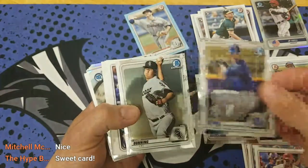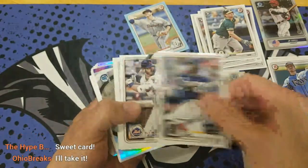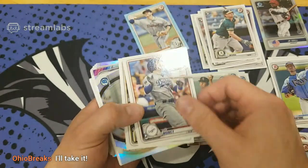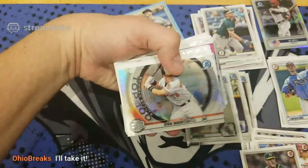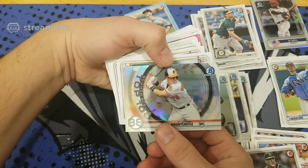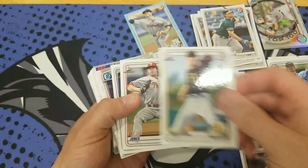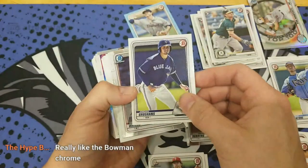Here's our Chrome. Pete Alonso of the Mets — that's still a nice card to get. Castle — first base outfield, has the Orioles — nice insert. Here's our first Bowmans: Pirates, Phillies, the Prospect Blue Jays. And some more Chrome.